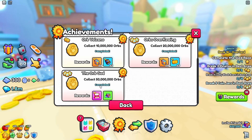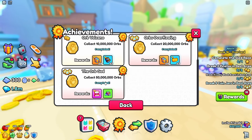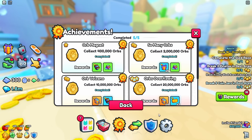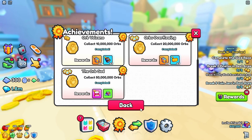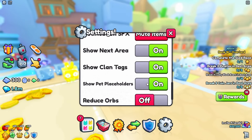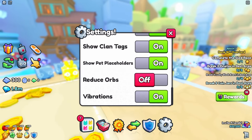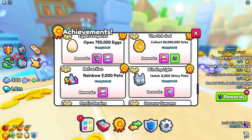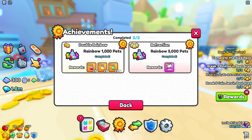Collect orbs - the max is 50 million orbs and I recently completed this. Just collect orbs while you're AFK grinding. Magnet flags really help you collect them faster. Also make sure to turn off the setting that reduces the number of orbs in your area, since you want maximum orbs spawning.